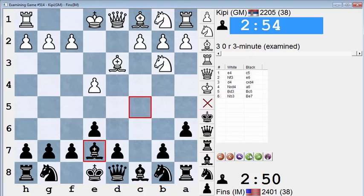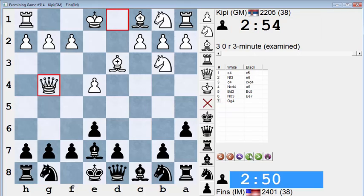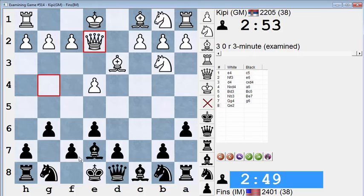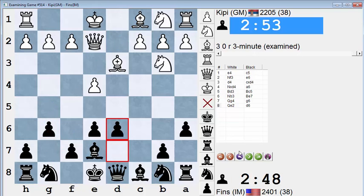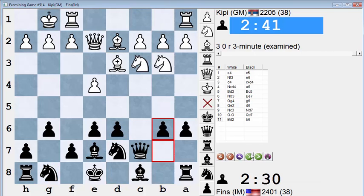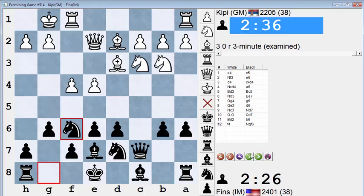I almost only see good players do this, but he played queen g4 and then went back to e2 — kind of like what I did with bishop c5 and then back to e7. He's attempting to force me to create a weakness, and now if I ever develop this knight I have to reckon with the possibility of bishop h6 stopping me from castling. Fortunately for black there are a number of moves they can play before having to commit this knight, so I did that and played all these moves, and when he played f4 I brought the knight out.